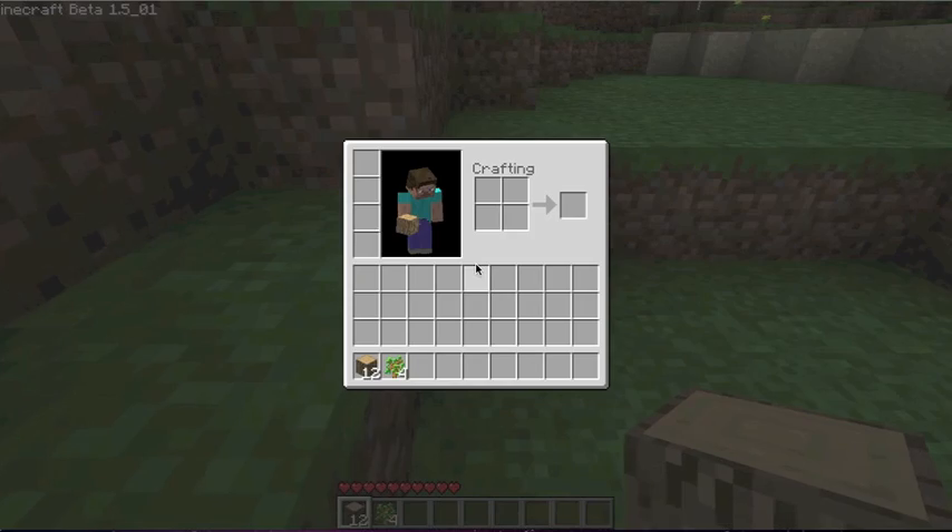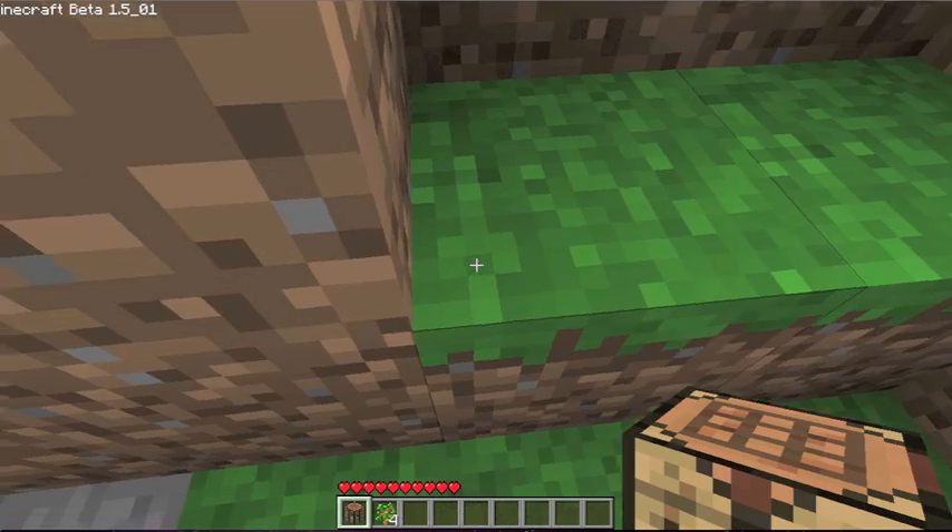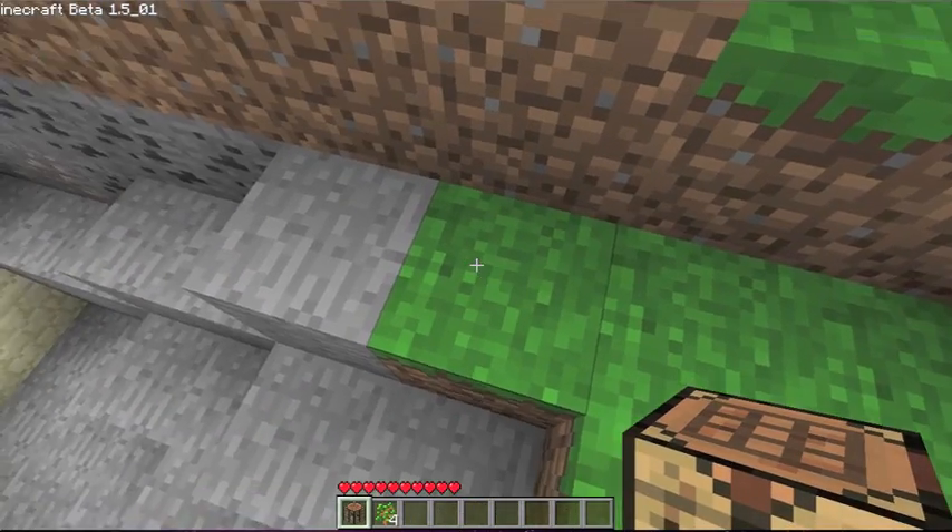So now press E to open your inventory. You're going to put the wood down and then continuously left click on the planks which show up. Fill each square and you'll get something which looks like this — this is a crafting table, or workbench, whatever you want to call it. Just right click to lay it down wherever you want.